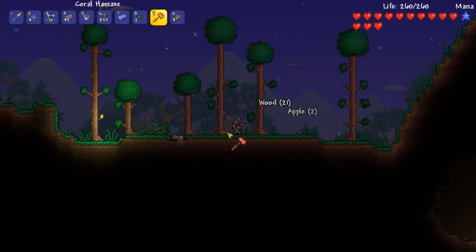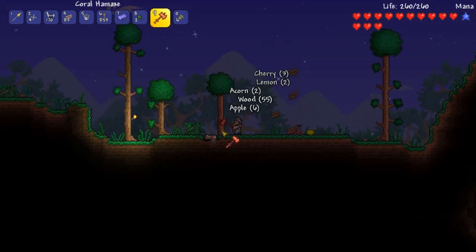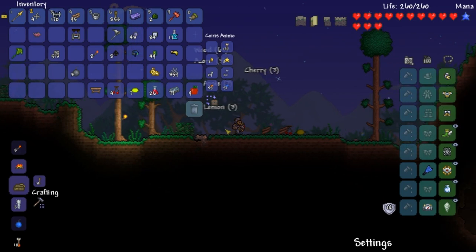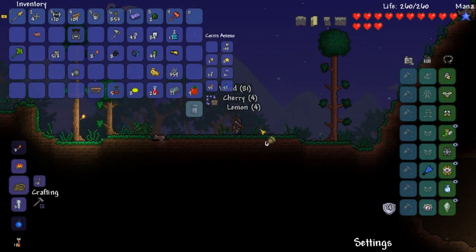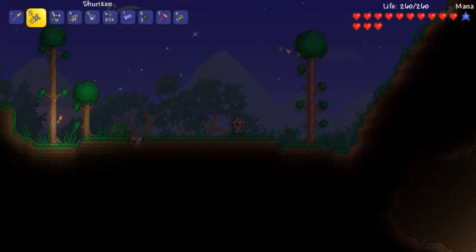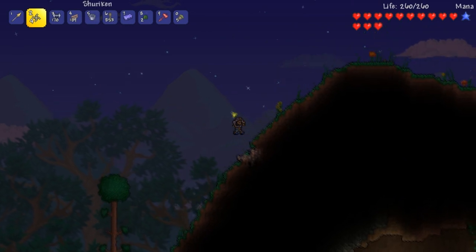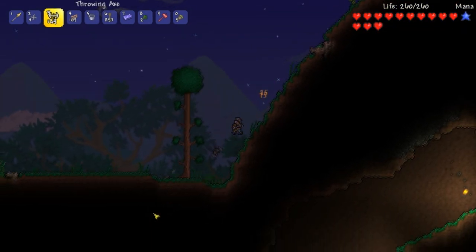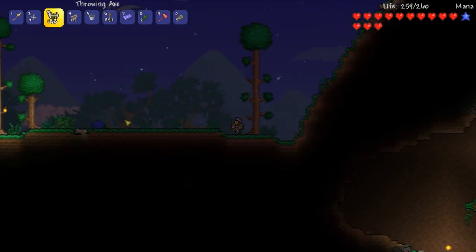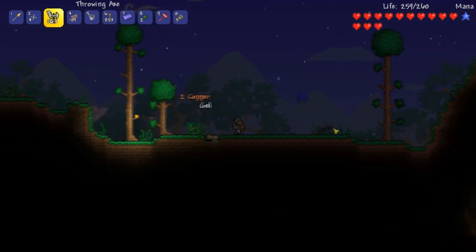Some of them just didn't have anything to find. One of them I found on a Russian website - Russian websites, always good, right? Alright, let's see if we can get some palm trees near our base. Come on, come on. I need to kill slimes - oh, he flew! There you go.